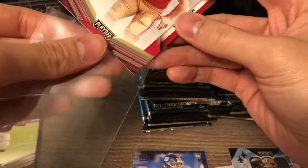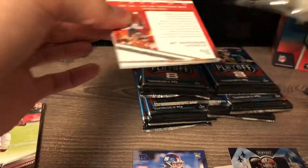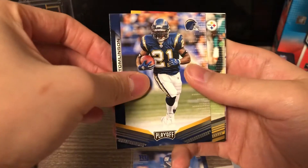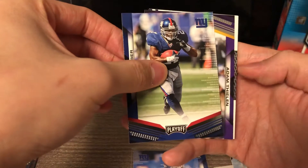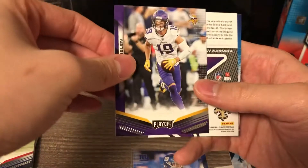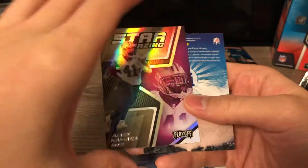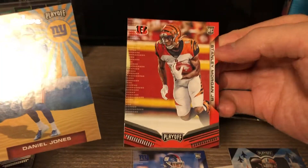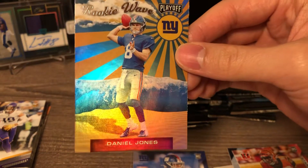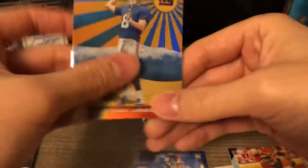I haven't hit a Thunder and Lightning one just yet, but nice — Nick Bosa Rookie of the Year. LaDainian Tomlinson, The Bus, Betis, Rob Gronk, Tiki Barber, and Adam Thielen — and we got a Camara Stargazing. And we got a Daniel Jones rookie wave — excellent! And then a rookie of Stanley Morgan. Really glad I hit this rookie wave of Daniel Jones — that's awesome.